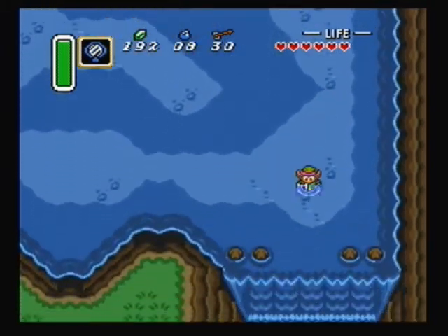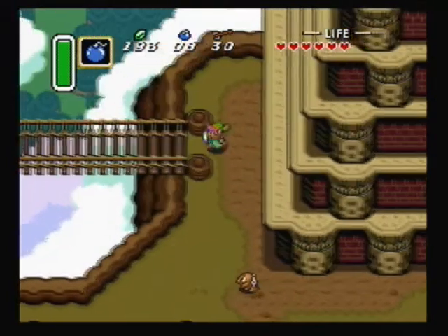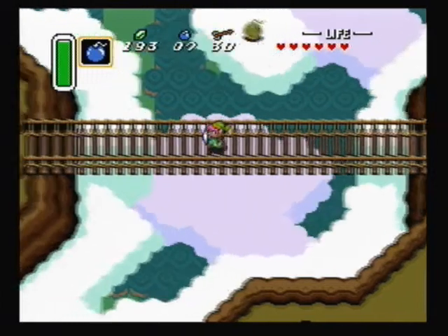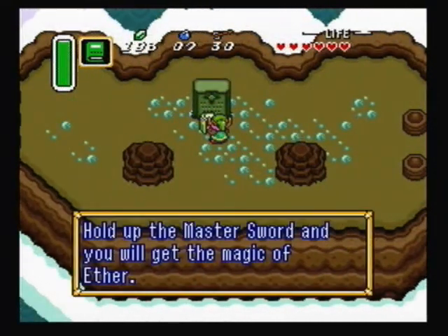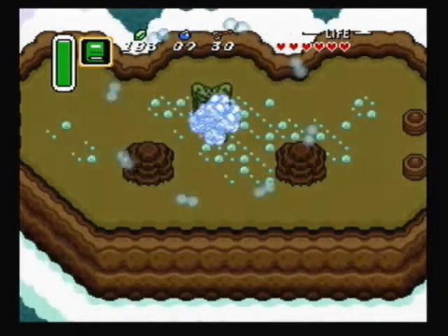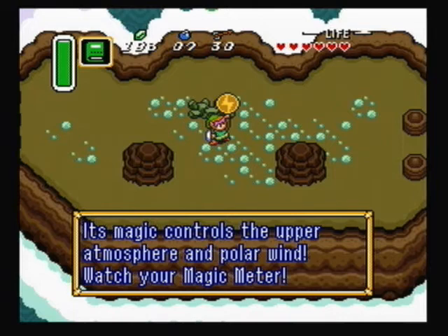Time to head up to the mountains. We're back at the place where we got the Pendant of Wisdom. Right here to the left of that place is the Ether Medallion. You can throw bombs out onto the sky and they won't do anything — they'll just hang out there like nothing's out of the ordinary. Hold up the Master Sword and you will get the magic of Ether. Ether is probably my favorite medallion — it's really good for recovering your magic as well. This is the Ether Medallion; its magic controls the upper atmosphere and polar wind.